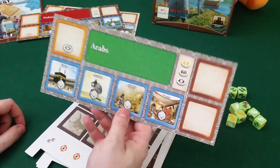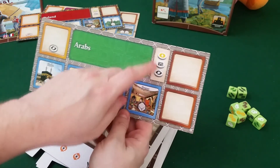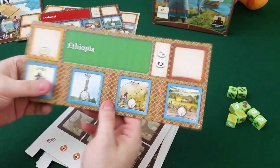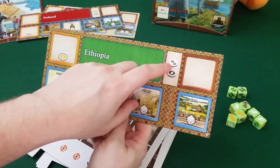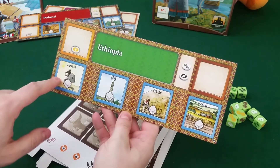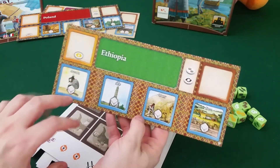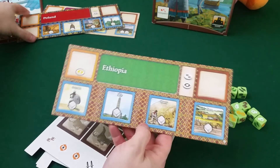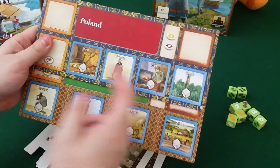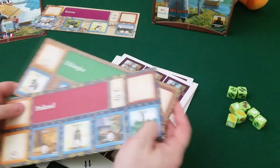There will be a gameplay run of this very soon. They also start with a stone token because they're good at building wonders. So Ethiopia starts with two stone tokens — a double one — and they only have four white dice. They only have four spots for buildings here. Not only do they start with just four white dice, they can also only place four new buildings. That's going to affect play a lot.